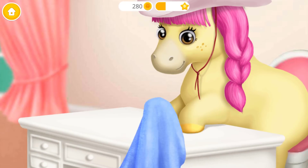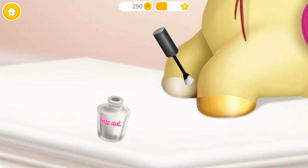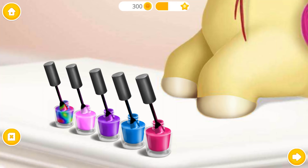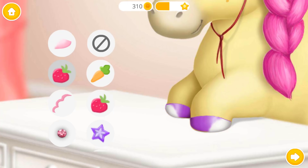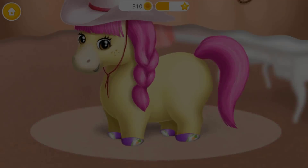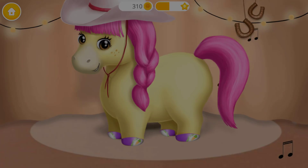Wipe it! Good job! It's time to polish it! Apply the base coat! Choose the color you like and paint it! Now decorate it the way you like! Thank you!